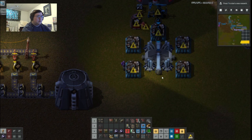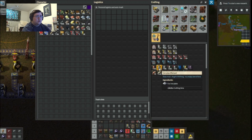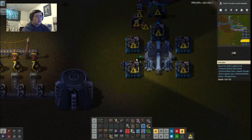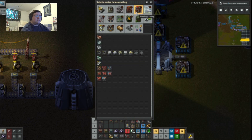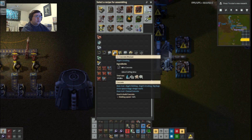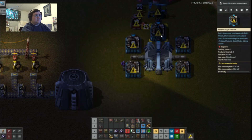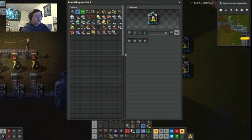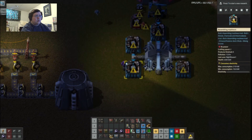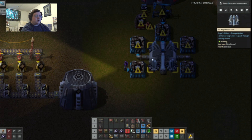I've got construction robots in the network, so I'm just going to... concrete. Real easy to set up because it's already making concrete here. Turn that around — refine the concrete. That does not require this stuff.